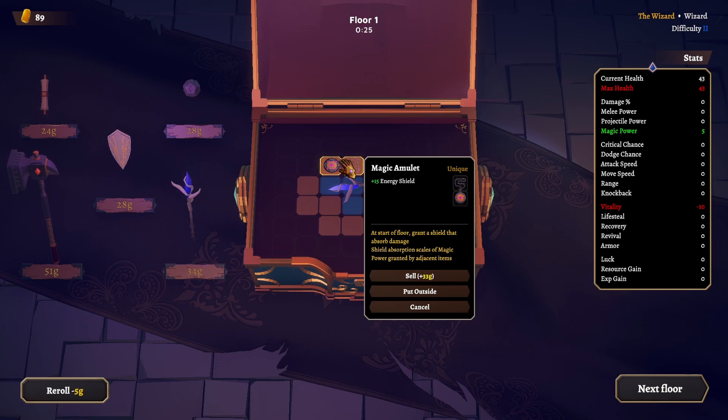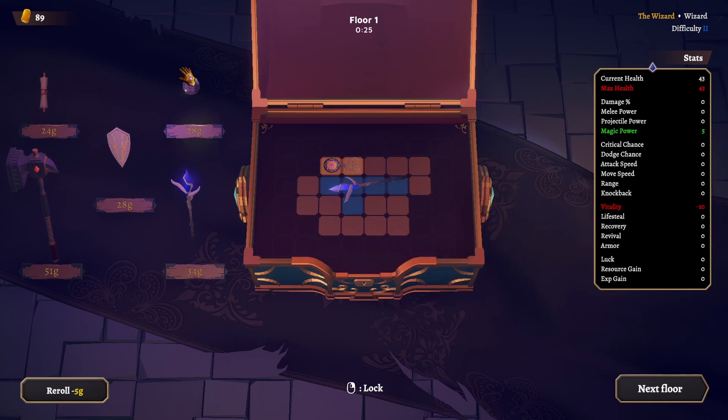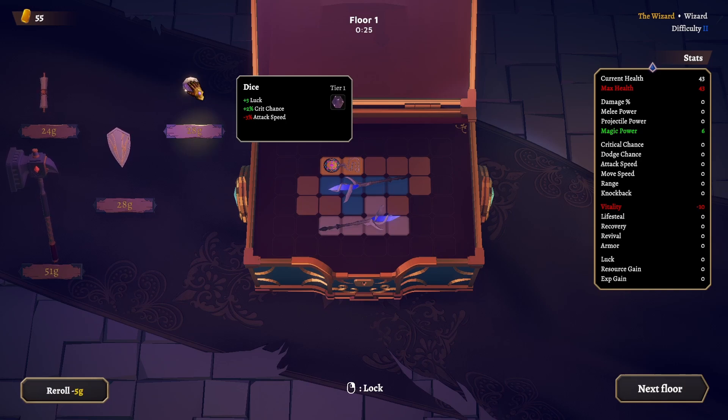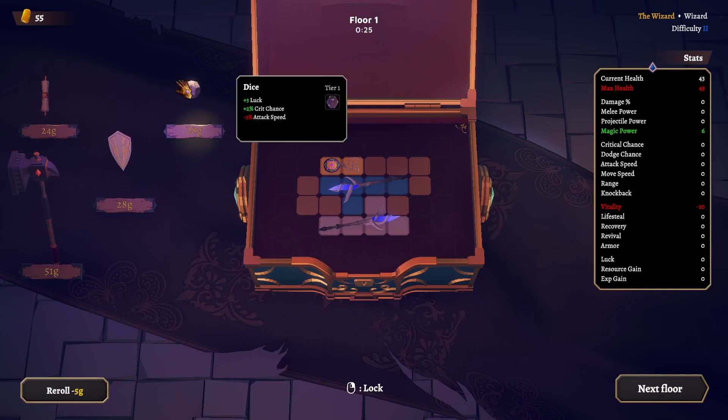The shield absorption scales off magic power granted by adjacent items, so it needs to be adjacent items. We need to put something that will increase magic power next to this. The wizard is pretty much going to go all in with magic power — that's just one type of damage for now.